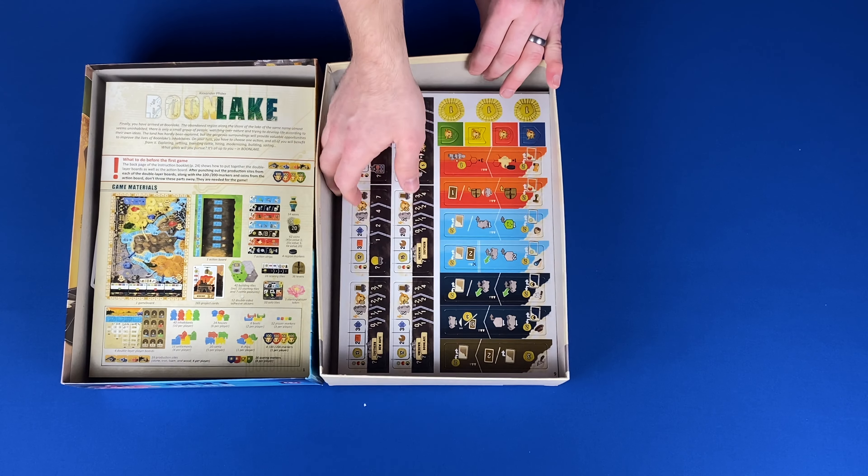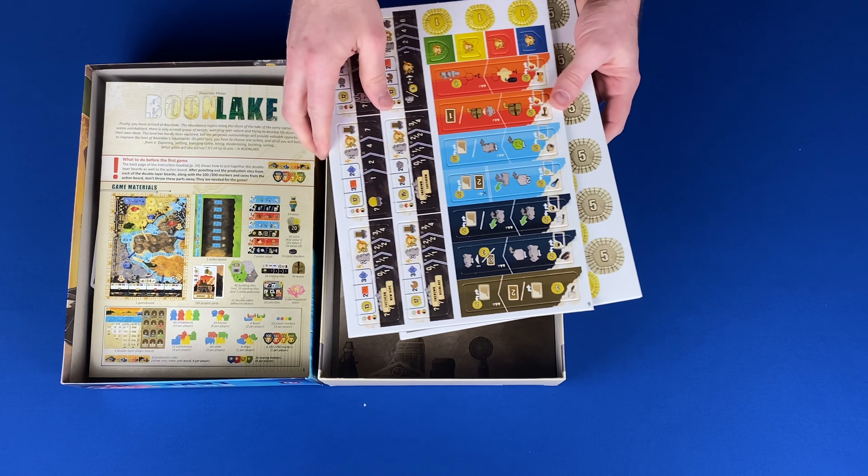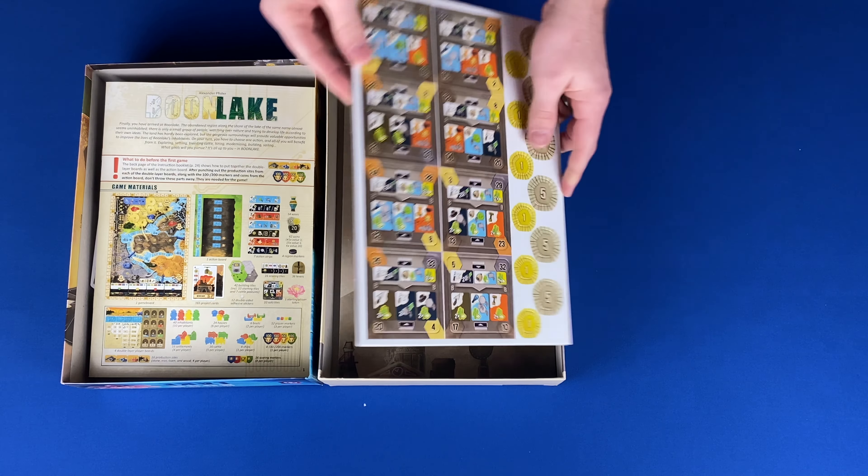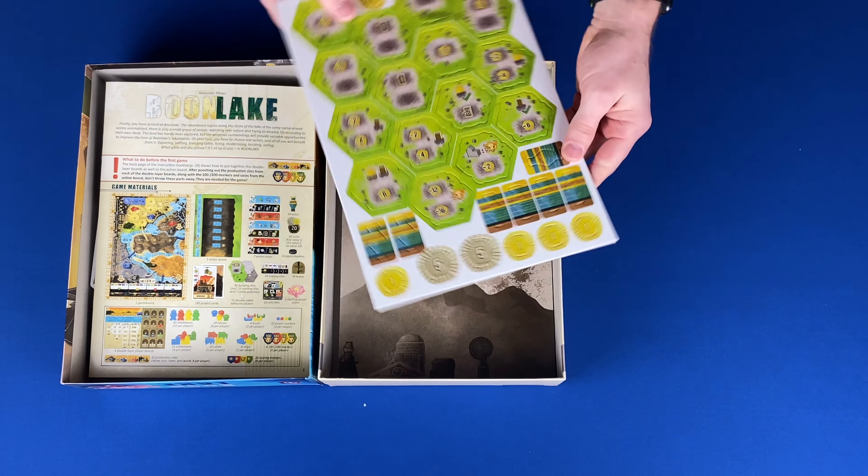Action strips, scoring tiles, scoring markers, and money. Building tiles, vases, and money. Solo tiles, and money. Building tiles, vases, and more money.